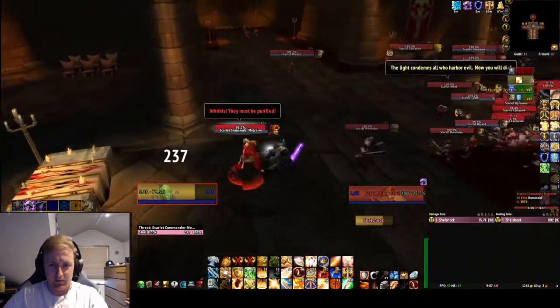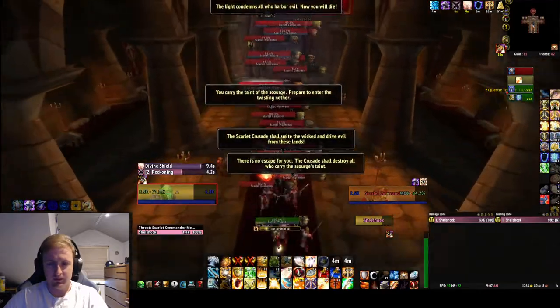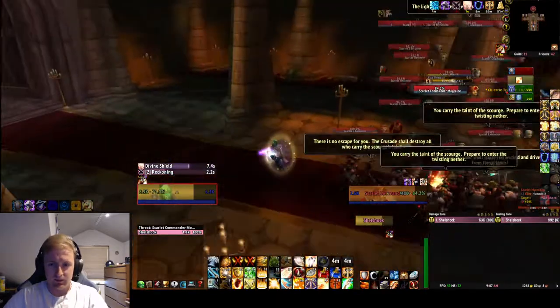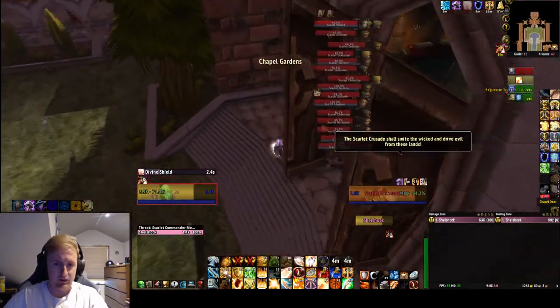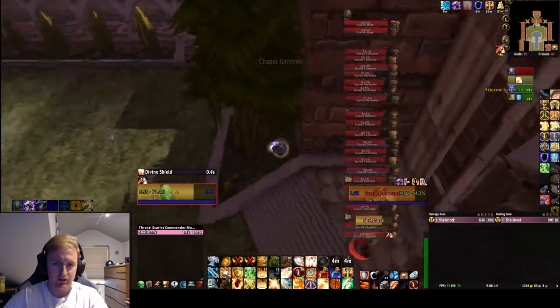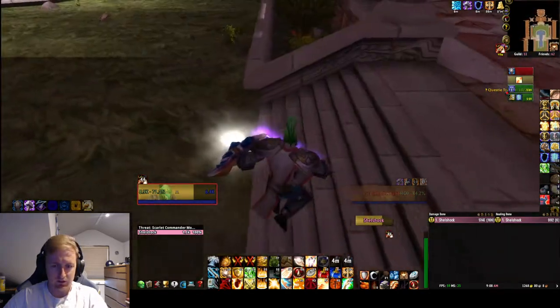I didn't even aggro any of them. Right when you hit the carpet here, you can come back out. You just want to bubble so you don't get slowed or stunned by the boss. All the mobs in there just got aggroed from the boss, so now you have everything. Just want to jump over this to give yourself spacing. Bubble ran out - perfect timing.